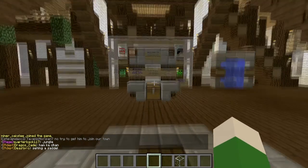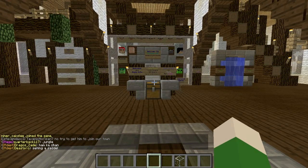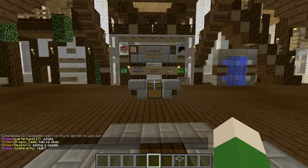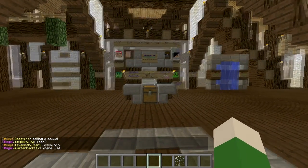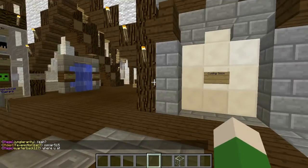So when you spawn, you're going to spawn right here. We're looking at the daily chests that you can loot every 24 hours. In this chest you'll have like money, or Corbacash — not real money obviously, just Corbacash money. And you'll also have some items, which is pretty cool.